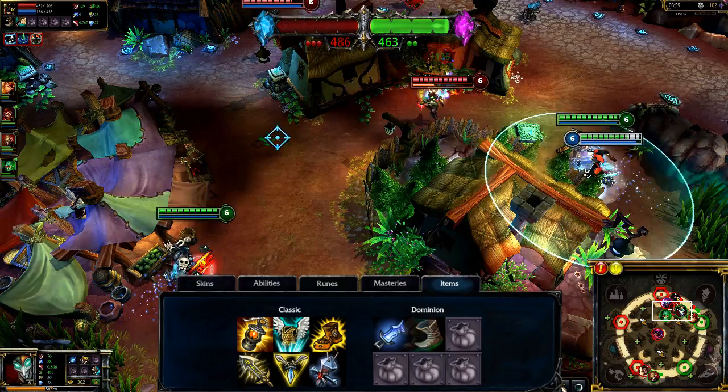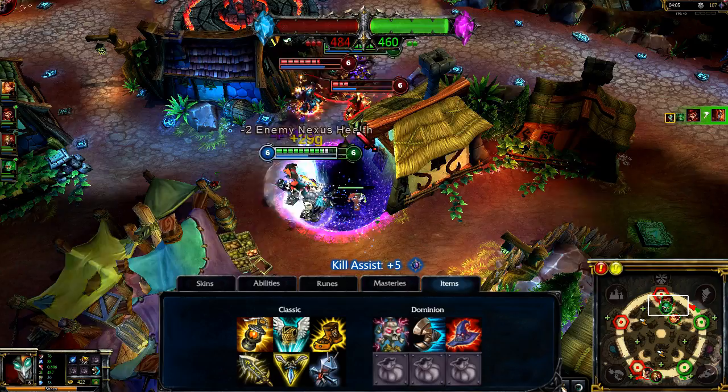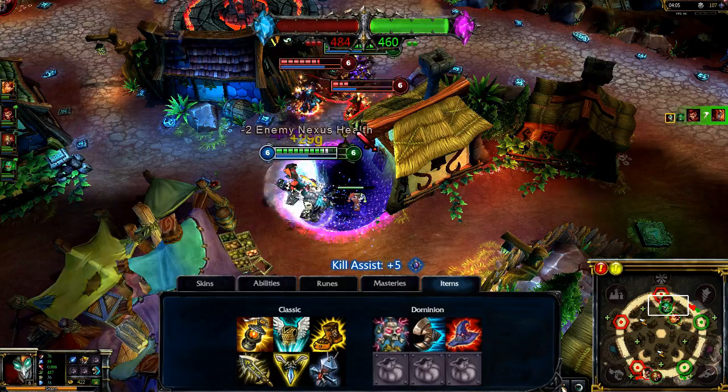In Dominion, I open with Kage's Lucky Pick and Boots of Speed, upgrading to Sorcerer's Shoes and Deathfire Grasp. I continue to add damage with Rabadon's Deathcap, Hextech Gunblade, and Morello's Evil Tome. My final item is Guardian Angel, which will often let me escape after death with Deceive and Jack in the Box.